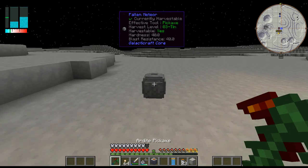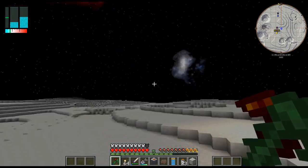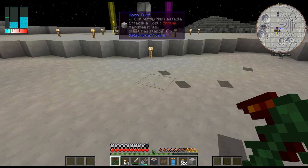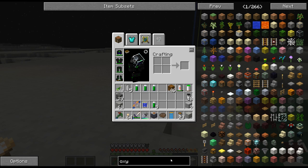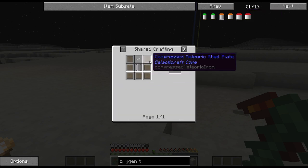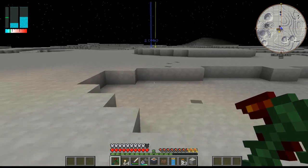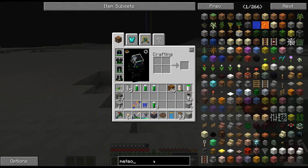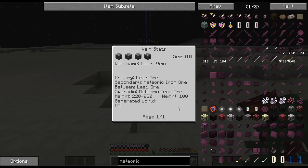There is a fallen meteor thing here. Oh - meteoric iron! That's cool. Because the medium oxygen tanks require meteoric steel, and I'm assuming this is how you get it. I think there is actual iron here, although it doesn't say it generates on the moon, so I don't know.